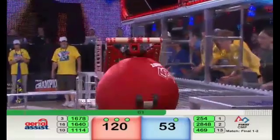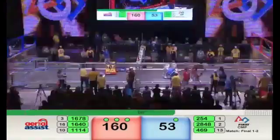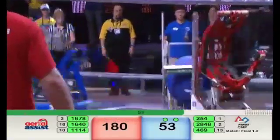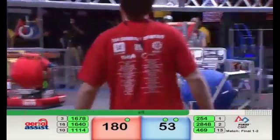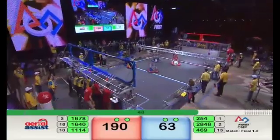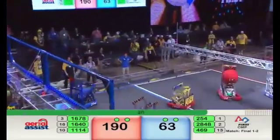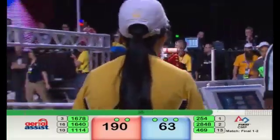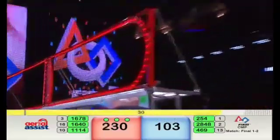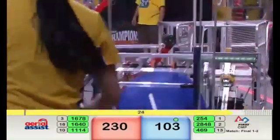Coming up on the one-minute mark — Red Alliance out in front, currently working on a triple assist. Simbotics does it! 469 tries to get a Blue Alliance game ball up and over the truss, Simbotics right on their tail giving them a hard time. They make it over — human player deposits a ball inside the Cheesy Boost robot, it shoots and scores! 190 to 103. Red Alliance not sitting still, working off another triple assist — they score to the high goal, 230 to 103.